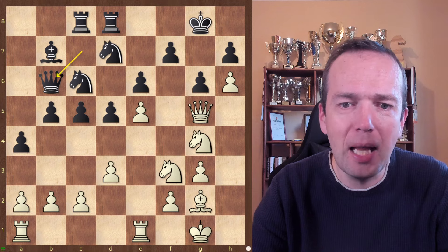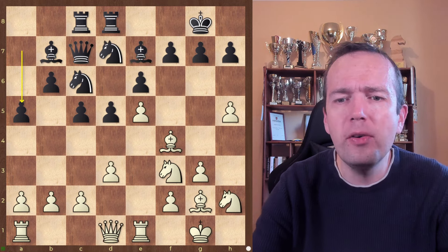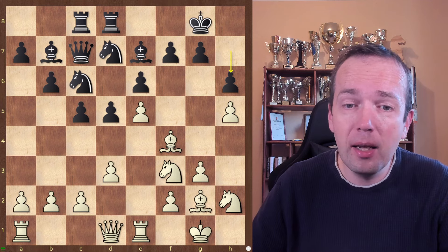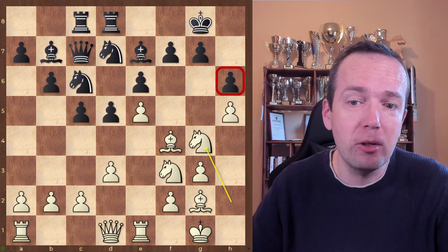Essentially this is the core idea that you're trying to exploit: the weakened dark squares that black has on the kingside. And black usually has this tough question of how to meet the move h5, because if he meets it himself with h6, now you have the core idea to play Ng4 and try to sacrifice something on h6.